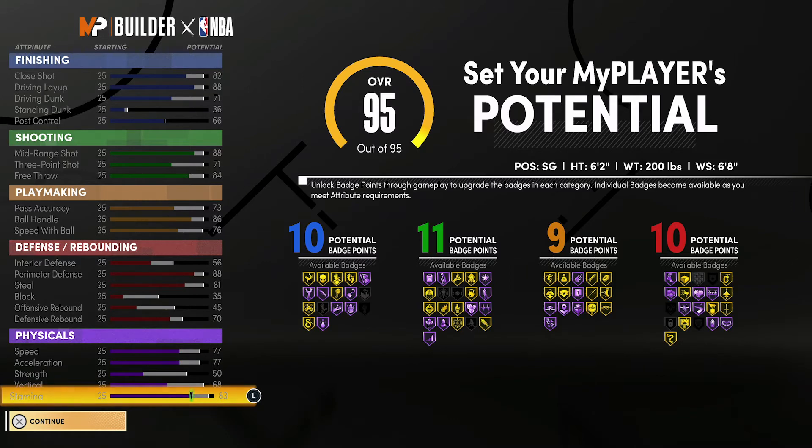At 99 overall, you're going to have a close shot of 86, a 92 driving layup, a 75 driving dunk, a 40 standing dunk, and a 70 post control. For shooting stats, you'll have a 92 mid-range shot, a 75 three-point shot, and an 88 free throw. For playmaking, you'll have a 77 pass accuracy, a 90 ball handle, and an 80 speed with ball. For defense and rebounding, you'll have a 60 interior defense, a 92 perimeter defense, an 85 steal, a 39 block, a 49 offensive rebound, and a 74 defensive rebound.